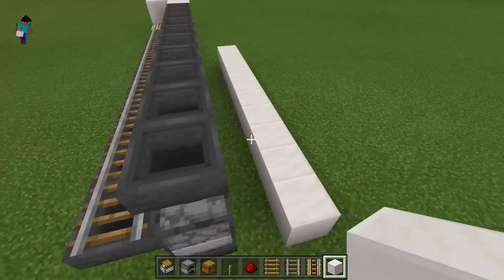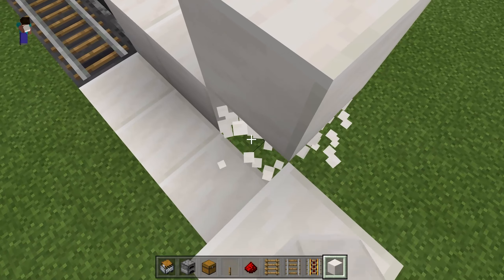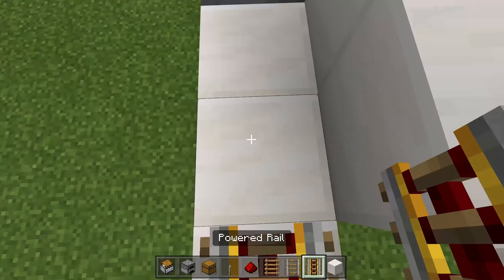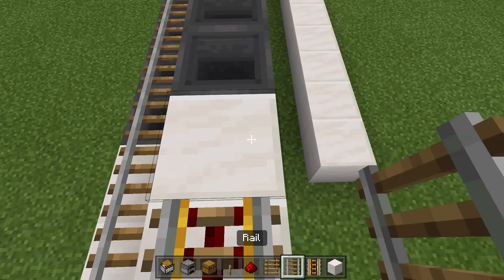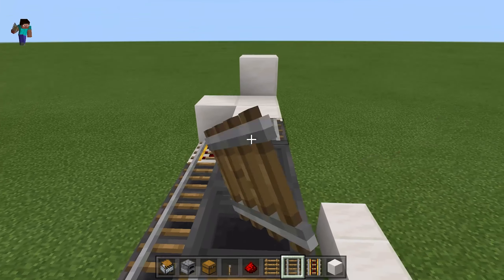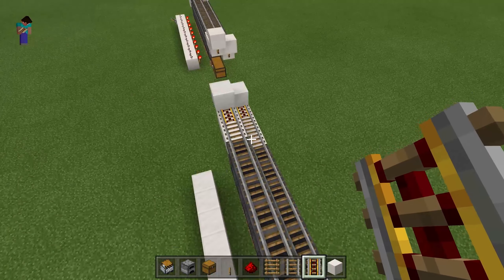You're going to place 4 blocks over here and raise this one up. You're going to do the same here but 3. There should be a gap here. Put a powered rail here with rails over there, and do the same on the top. The last one should always be a powered rail.